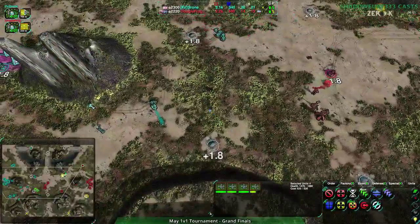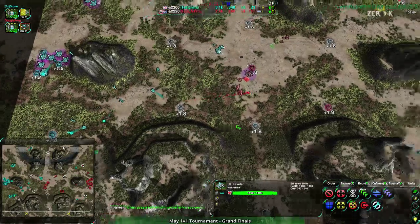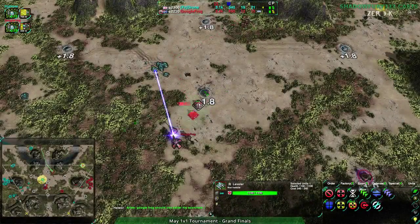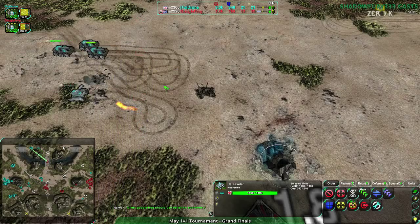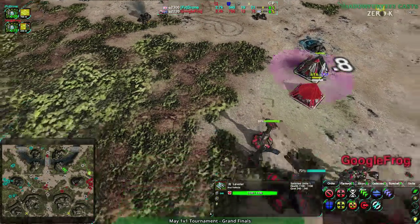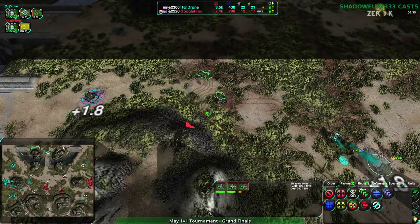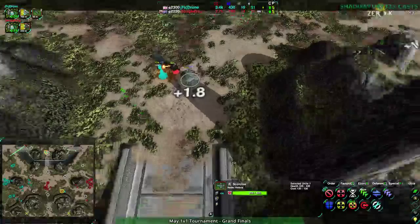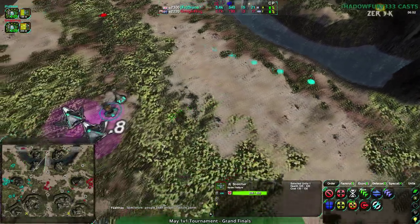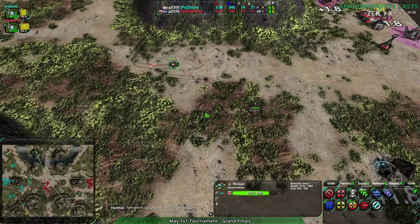Google Frog is looking at the south and going to attack there. Scorchers coming back. I'm surprised they aren't doing more raiding - going around the back trying to pick off what they can. There's a riot unit through the southern approach and levelers on the hill. Google Frog is being more passive with raiders than expected. Then down goes the leveler. A constructor pickoff for Google Frog - they send two, one flanking from behind. Meanwhile Google Frog is getting raided - losing two metal extractors to a scorcher on the southern side.